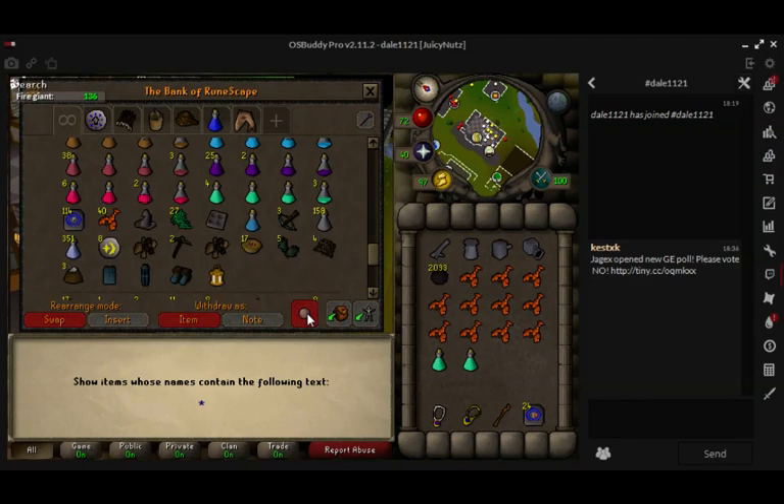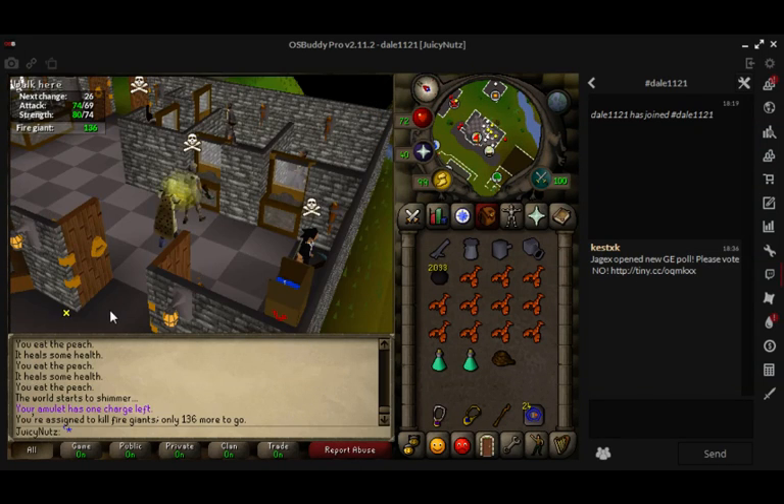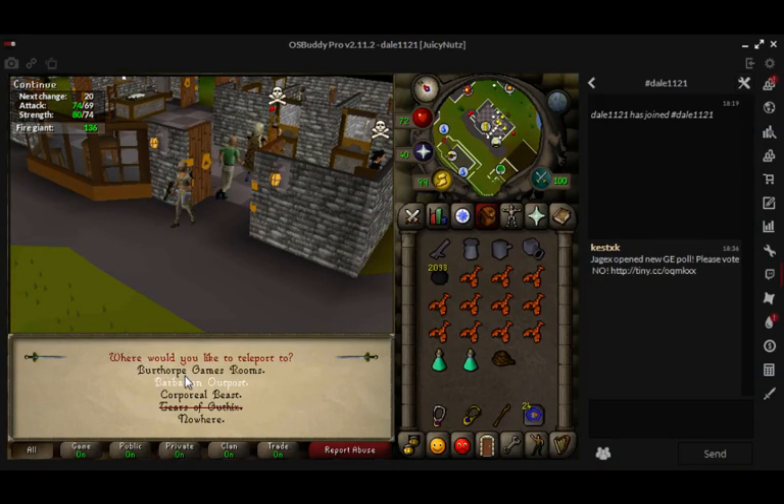I need to go and get a rope. Alright, I think I have everything — I'll find out sooner or later. You want to get a games necklace and teleport to Barbarian Outpost.